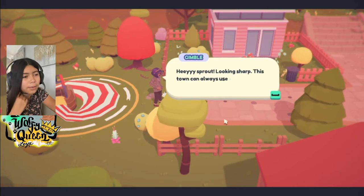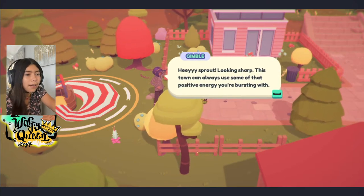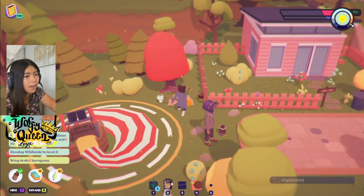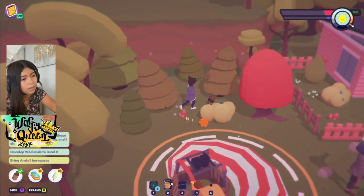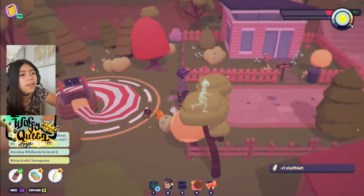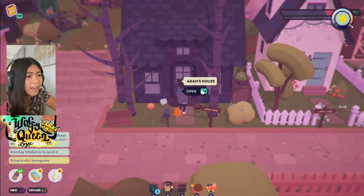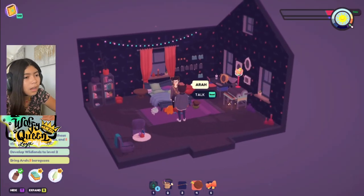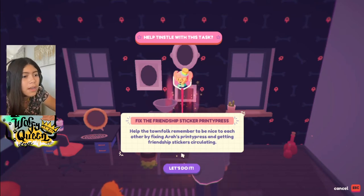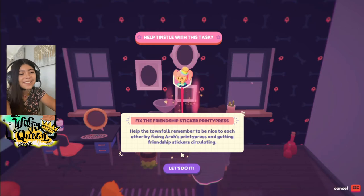Hey Gimbal — this town can always use some of that positivity energy you're bursting with! Yeah, everybody here in this town is nice. There are a lot of spore bits around here. Oh, let's get that clock lid so we can fix our house. Let's see — 'fix the friendship sticker Printy Press. Help the townfolk remember to be nice to each other by fixing Ara's Printy Press and getting friendship stickers circulating.' Friendship stickers?! That sounds amazing — I want friendship stickers!